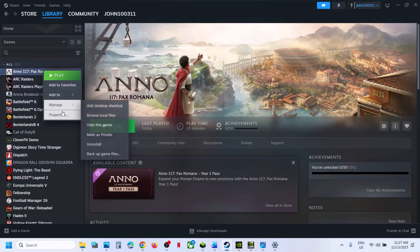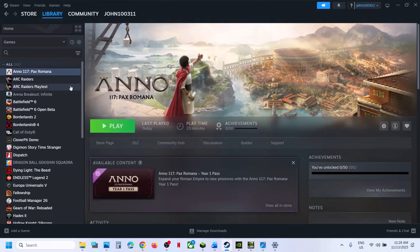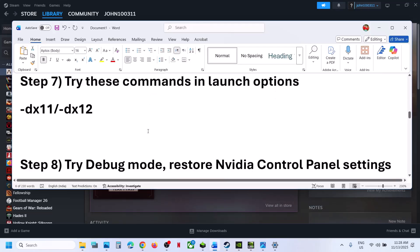If still not working, try these launch options. Go to Steam, right-click the game, select Properties, and in the Launch Options type in -dx11. Launch the game and check. If that does not work, go back to Properties and this time type in -dx12, launch the game and check. If still not working, remove this and follow the next step.